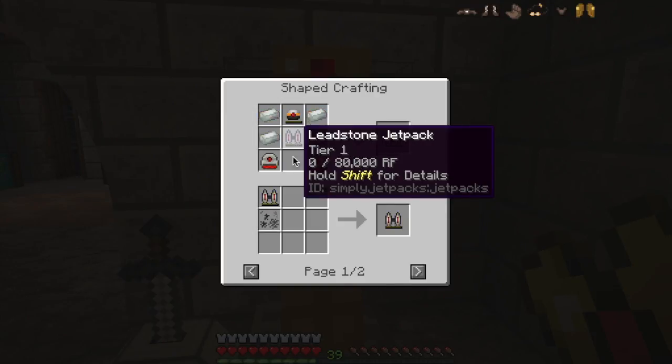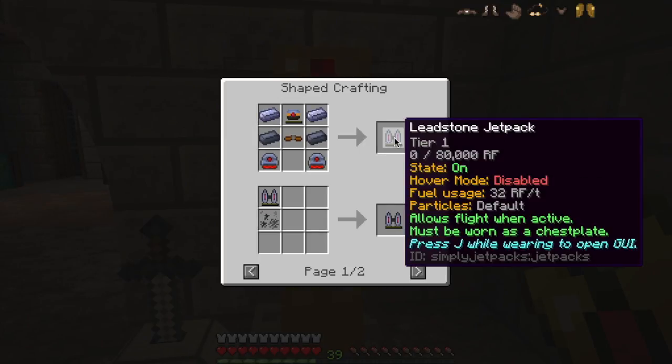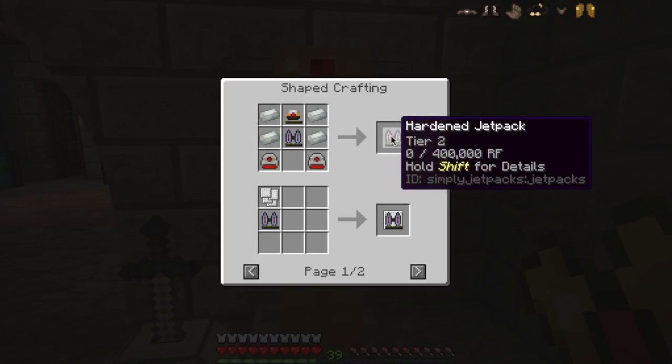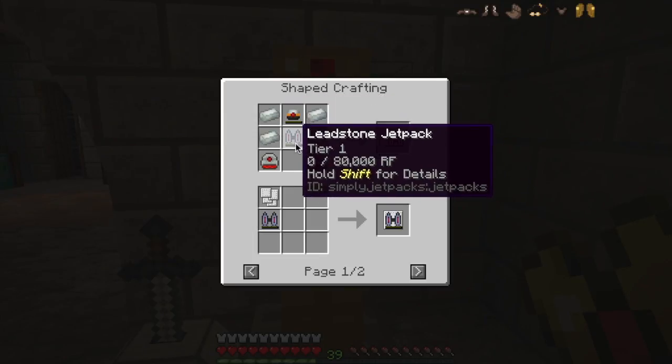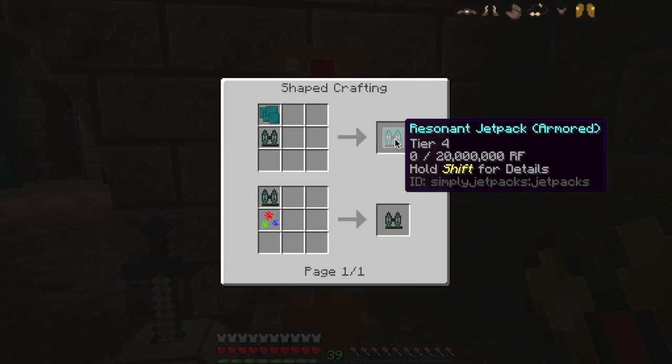One of the super nice things about the Simply Jetpacks mod is you can start out with just the simple leadstone jetpack — only requires 80,000 RF. It doesn't go very fast and won't take you very far, but you can fly at least a little. When you're ready you can upgrade it into a hardened jetpack using your existing jetpack as one of the ingredients, and it carries over any power in there. From there you upgrade to Reinforced, then Resonant, then Resonant Armored, and finally the Flux-Infused Jetplate.